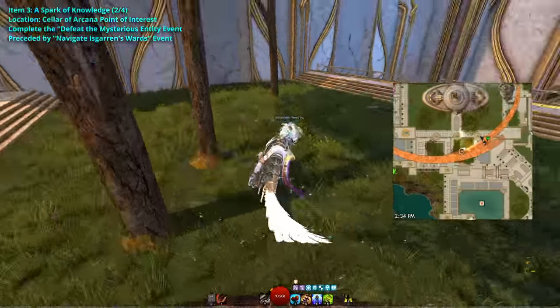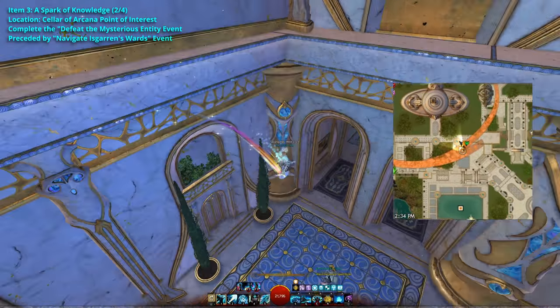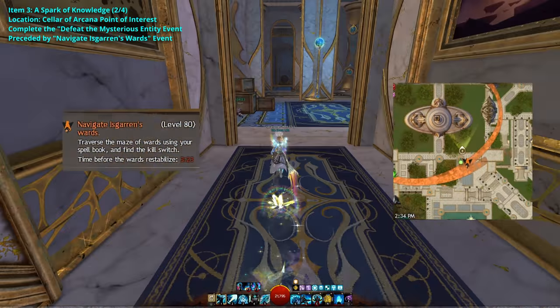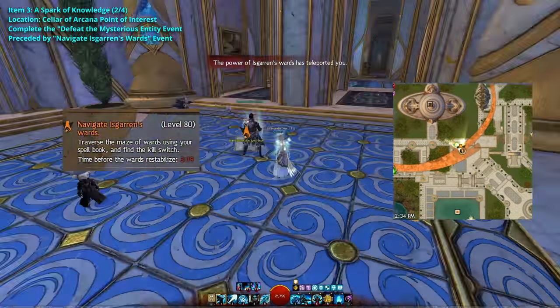For the third step, you'll need to defeat a boss in the Hall of Secrets. If the event Defeat the Mysterious Entity is not available, you'll have to wait for the event Navigate Izgaran's Wards, which spawns northwest of the Bastion of Knowledge waypoint.